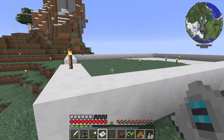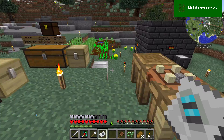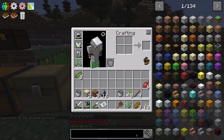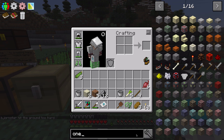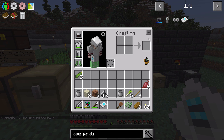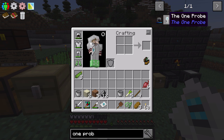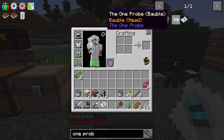Let's take a look at how we can make this. I think you can attach the One Probe on the helmet — that's why the guy is here — and the One Probe bottle in the recipe.